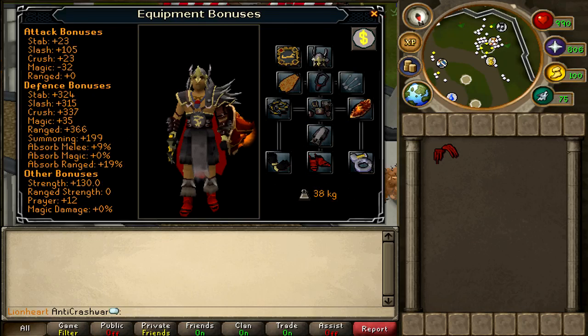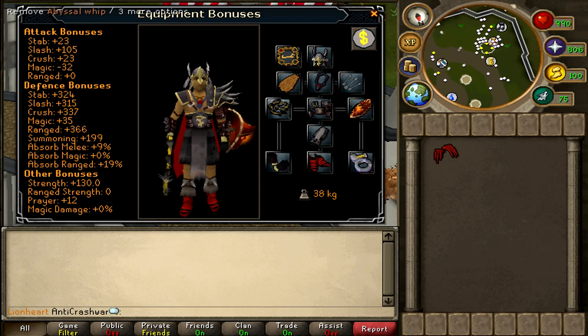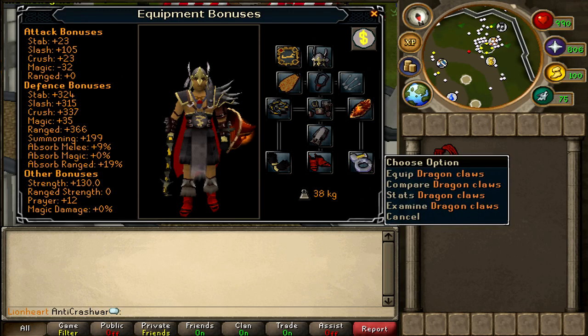In terms of your weapon, you have a few choices. They are really weak to stab and slash attacks, so if you've got a Chaotic Longsword or a Chaotic Rapier, you might want to bring one of those. If not, you can use the Abyssal Whip because that has nice slash bonuses, or maybe even a Dragon Scimitar. And of course you can bring a spec weapon as well — the preference is Dragon Claws.